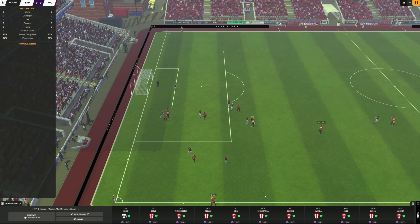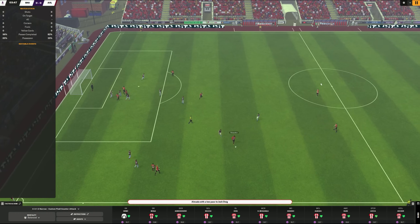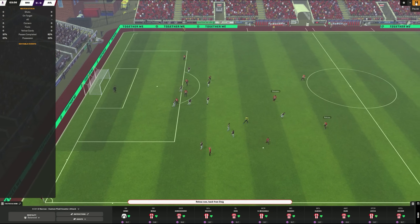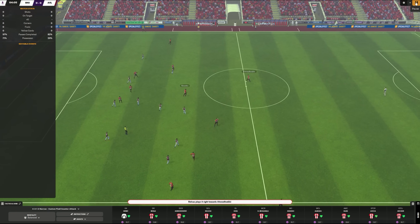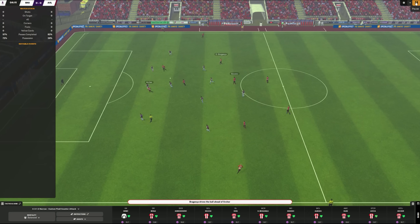Almada the playmaker is set to deep-lying playmaker and also to stay wider, which is why he's almost in a left-back position here. So Doig, our left back, has the freedom to go up with the confidence that there's somebody there to cover. If I am the dominant team — as it looks like already in this game with 66% possession — I can actually push the deep-lying playmaker up into a roaming playmaker to get ourselves a little bit further up the field. But that's all stuff you can only see in full match.